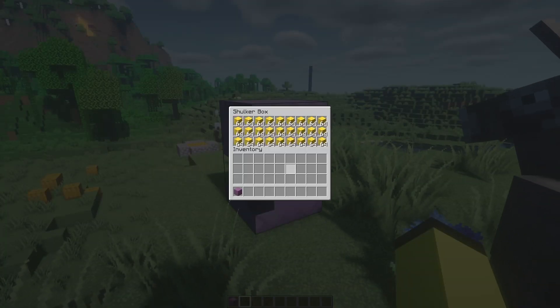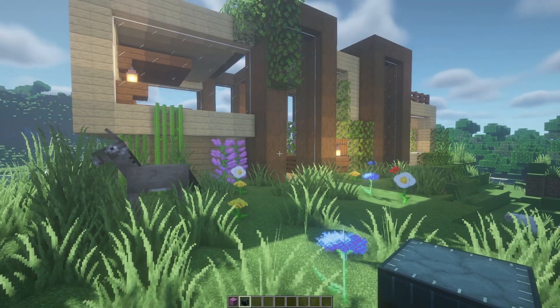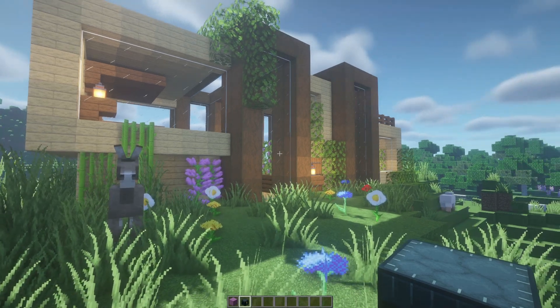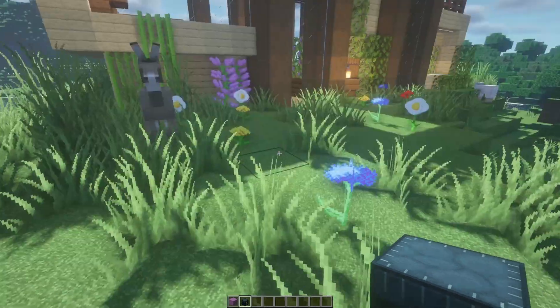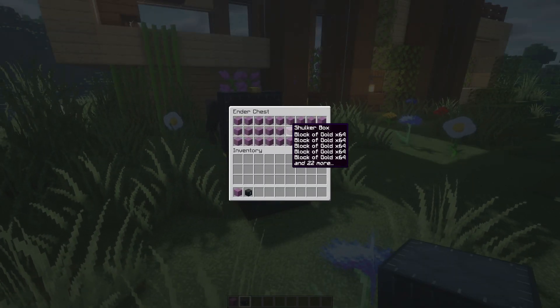A shulker box can hold 1,728 gold blocks. A comment on my previous video about the bees suggested that we can use an ender chest to actually get more storage space, so I'm going to use that to my advantage. An ender chest can hold 27 shulkers full of blocks of gold.